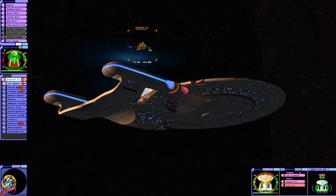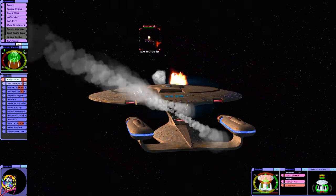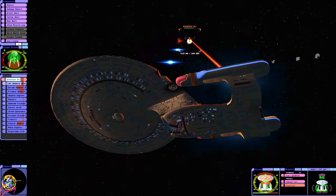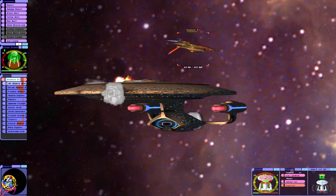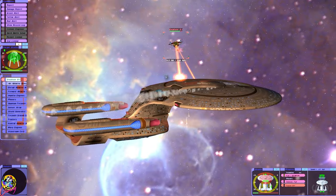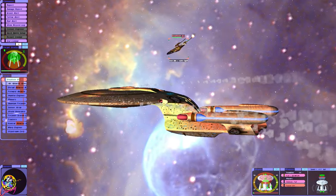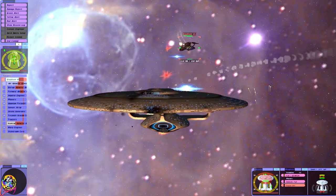We've made some good progress here compared to last time. The amount of firepower the Excelsior 2 puts out — it's just nuts. We've got to crack through that armor; that's the only way to do this, but it's too strong.